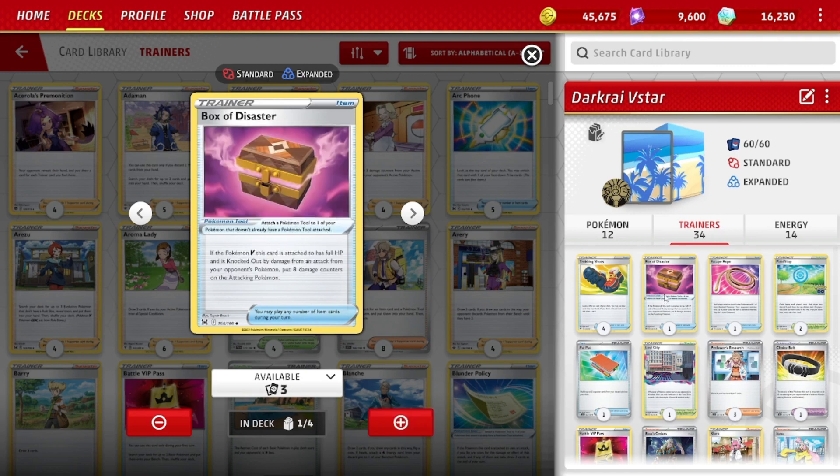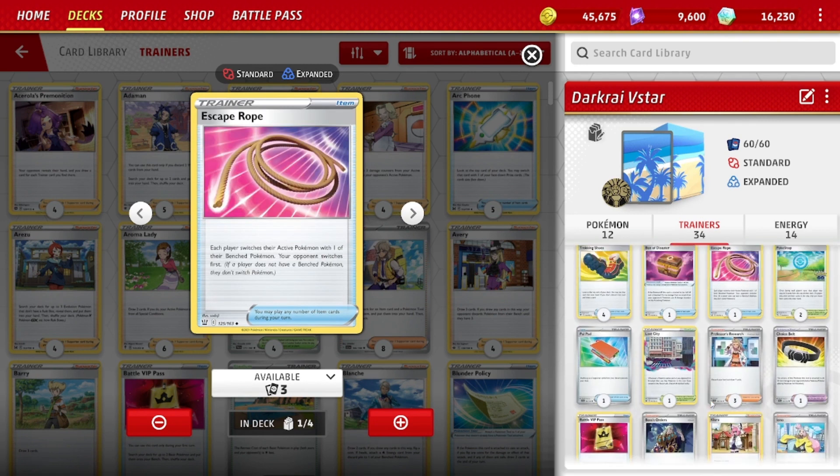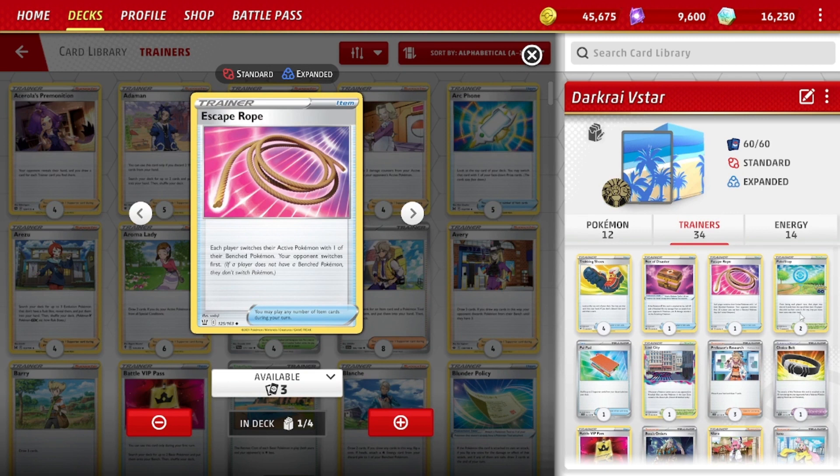One Box of Disaster: it's an item card — if a V Pokemon has full HP and is knocked out from damage, put eight damage counters on the opposing Pokemon. We can get one-shot on both our Moltres V and our Dark Rye V-Star, so Box of Disaster can be useful there. One Escape Rope — we need some switching, and we just play rope in this build.